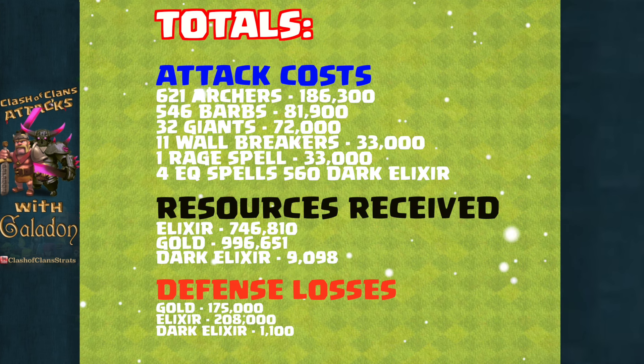Let's take a look at the totals — the attack costs, the resources raided, and what I lost on defense. If you do the math, I didn't gain a lot of elixir in this hour of raiding, but the profits in gold were very high and elixir as well. I raided over 9,000 dark elixir and lost about 1,100, for a net gain of almost 8,000 dark elixir. I'm almost maxed out at town hall 8 and ready to go to town hall 9.